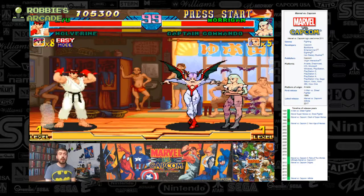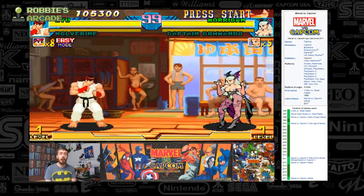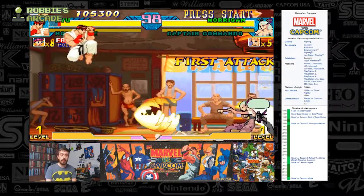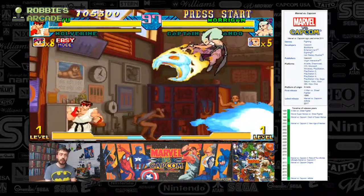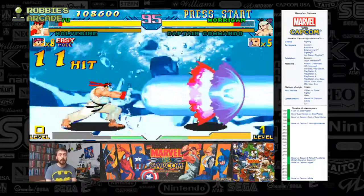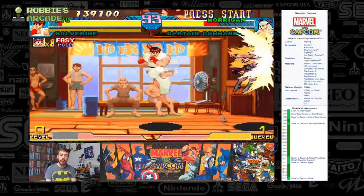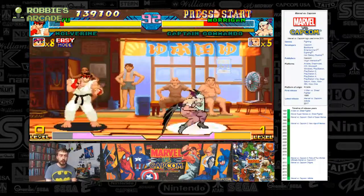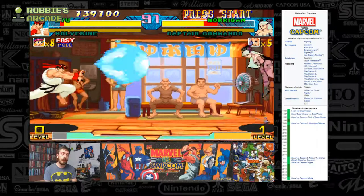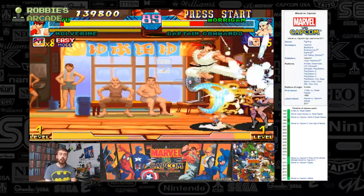Captain Commando, another relatively minor character, paired up with Morrigan, who's part of the Darkstalkers series. A lot of Darkstalkers characters did feature into the backup characters. Now if I remember correctly, we should be able to utilise turning into Ken and Akuma, but I've totally forgotten how to do that. I believe it might be forward to back, but we'll find out in due course.